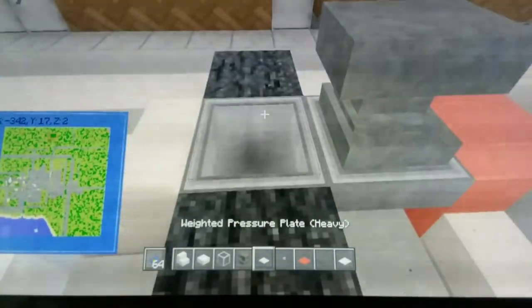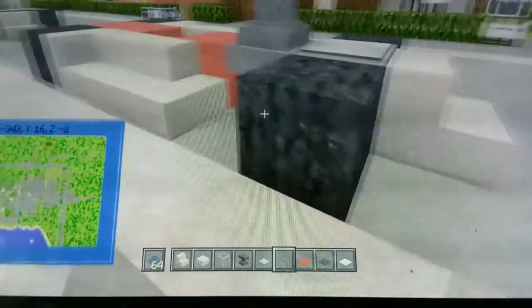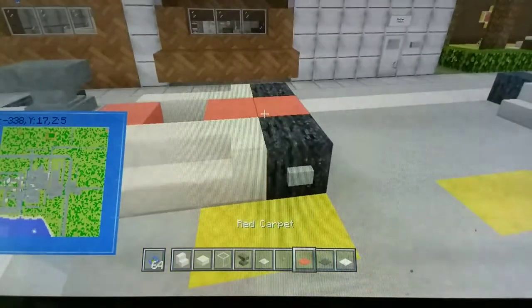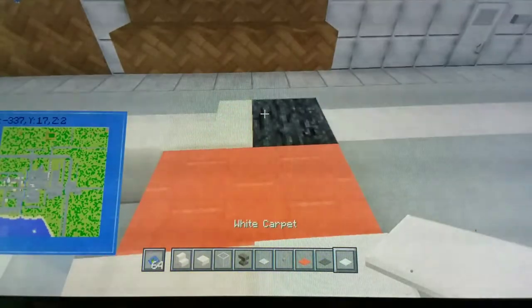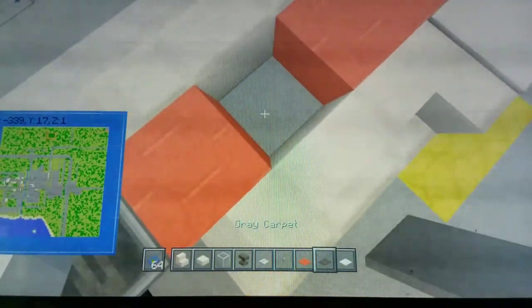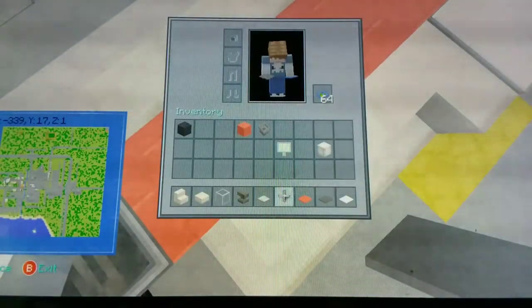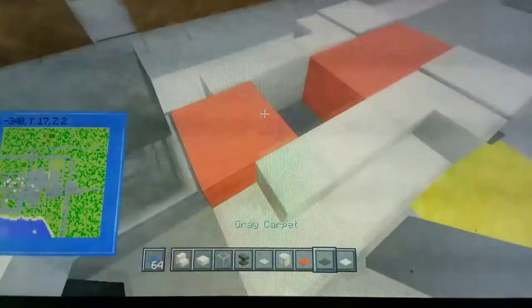Place your iron pressure plate in front of the anvil. You can also use your stone buttons as hubcaps on your wheels. Place your white carpet on the two back tires with your gray carpet in the middle. This is also optional, but you can place glowstone under it so it lights it up.